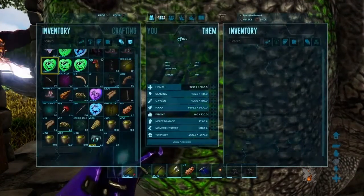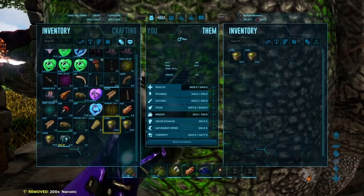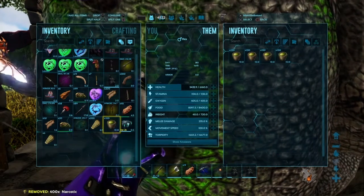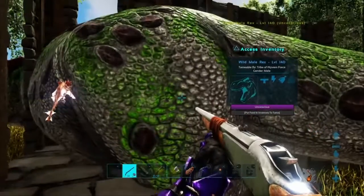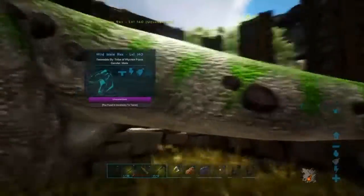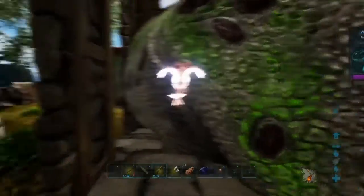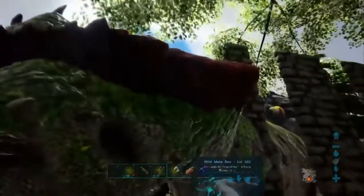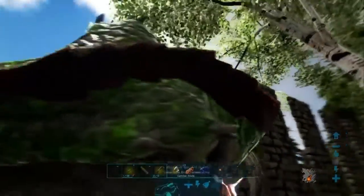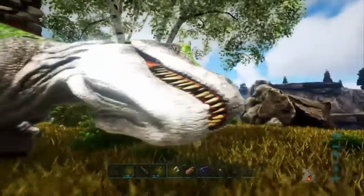Going to give him some narcotics, wait for him to get hungry, and use some mutton that I have. Knocked out a 140 male T-Rex, and he's a really cool color — white, green, and black with a little bit of red.